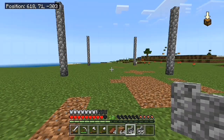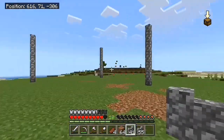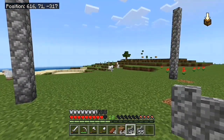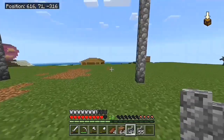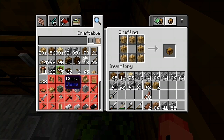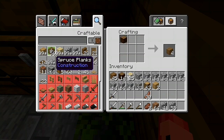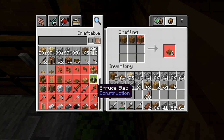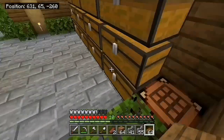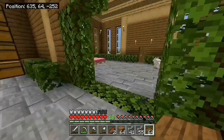Now for the roof — I want it to be spruce wood, so we need a lot of spruce wood. I think I have some planted over there but I don't think it's grown yet. This is all the spruce wood I have, which is probably not going to be enough. Let's see how many slabs I can make with this — three stacks and six. Okay, let's just start building the roof; this might actually be enough.